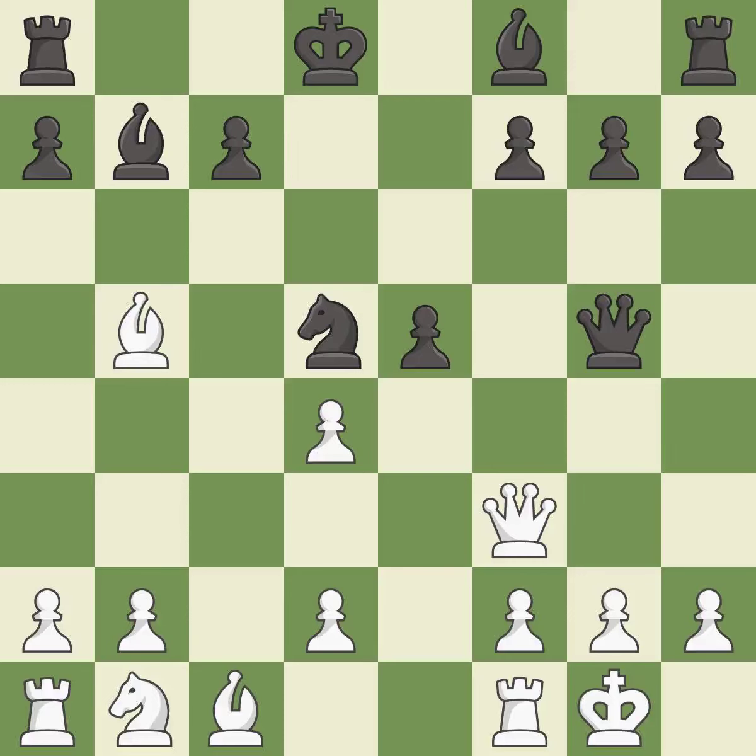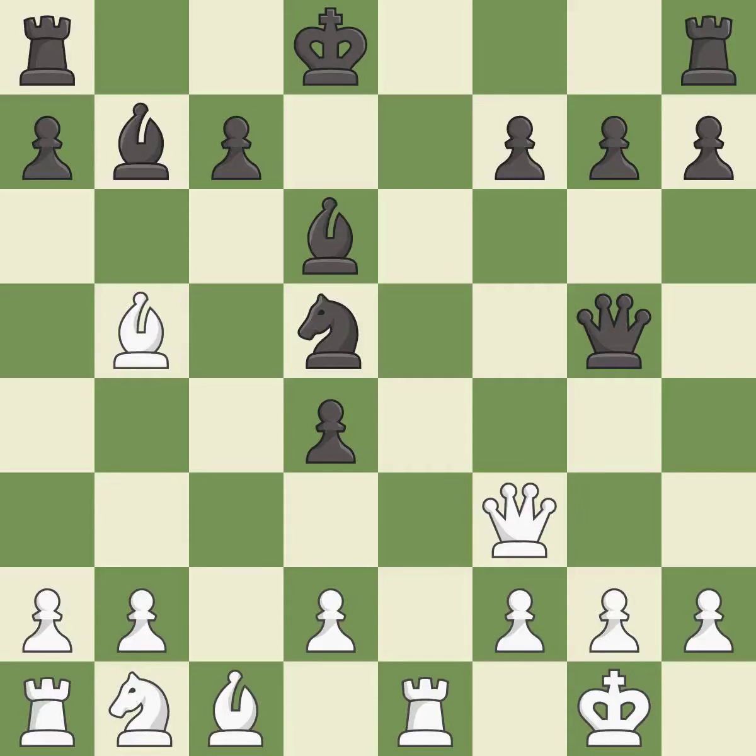This is the only move that works. This threatens to reveal an attack on a queen — it is a great move. That pawn was free for the taking. This threatens to play checkmate. There was only one good move there. This misses an opportunity to reveal an attack on a queen — it is a mistake. This misses a better way to develop a bishop off its starting square — it is a miss. This reveals an attack on a queen and is the only move that works — it is a great move.